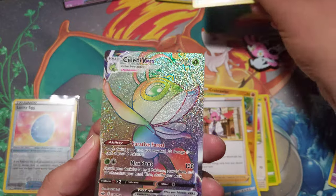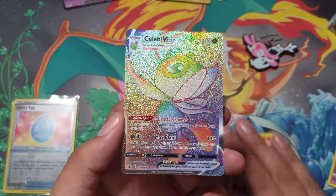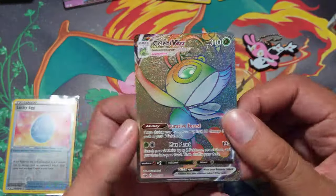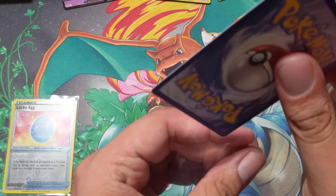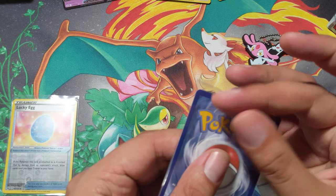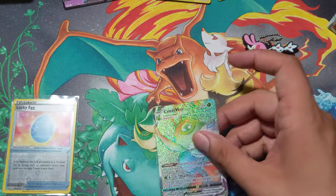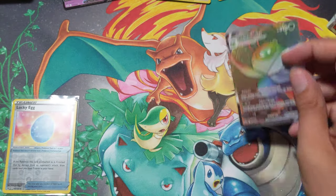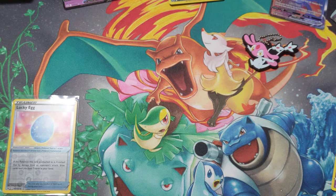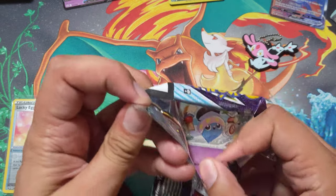No way baby, are you for real right now?! That is madness - Rainbow Rare Celebi! It's crazy because recently I was talking about how I haven't had a pull that made my jaw drop in a while. Any alt art at this rate would have me freak out but holy smokes. I'm using these Dragon Shield sleeves - they're super long and you can fold them in. Holy cow, I got the Rainbow Rare Celebi VMAX! Very beautiful. I love when things happen so serendipitously like that.